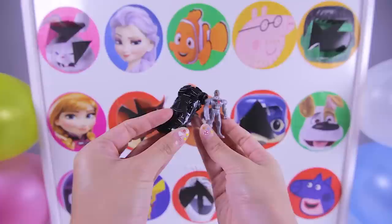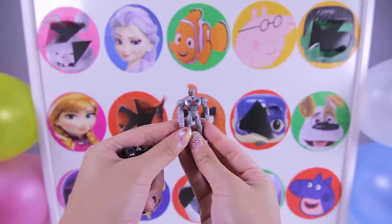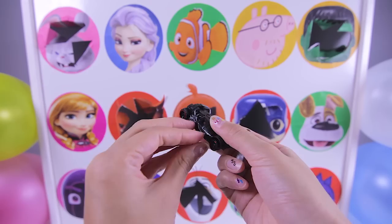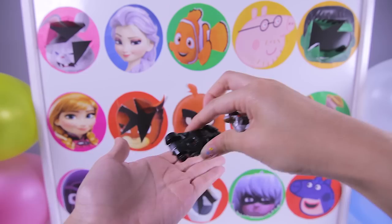We found two toys inside here! Nice! This is a Batman Cyborg toy — he's wearing a metal robot suit! That's so cool! He moves just like a robot too! And here is the Batmobile! This is a black superhero car that Batman drives to chase villains. It looks so fast!